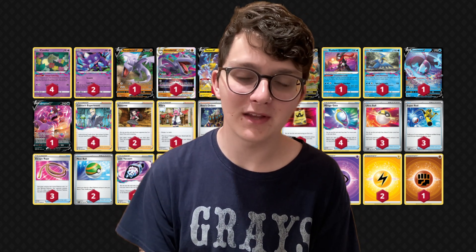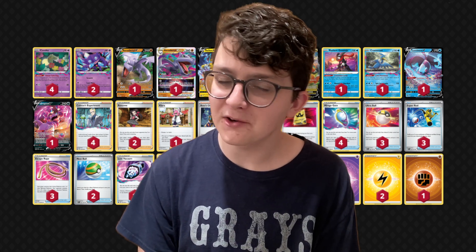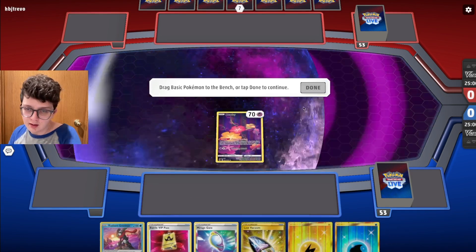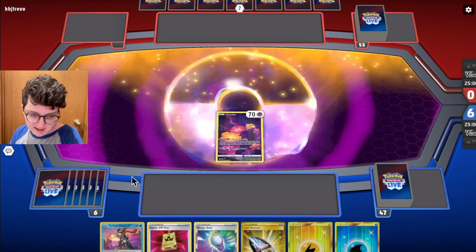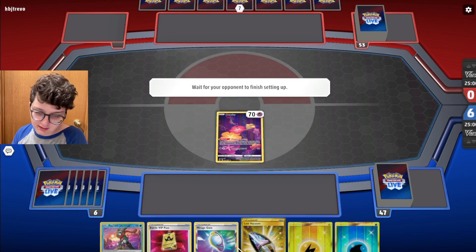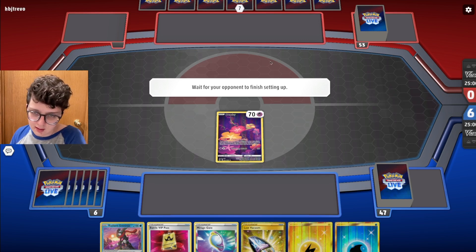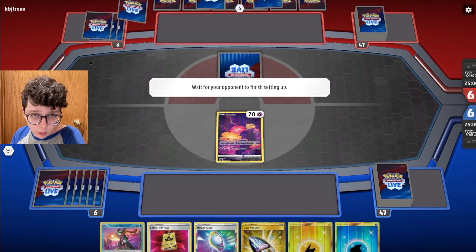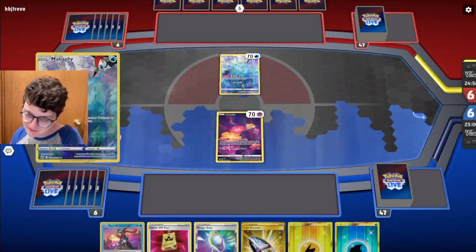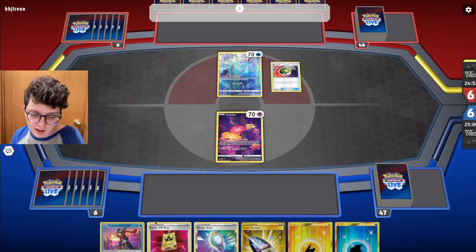I don't think I've run this good in a very long time. We've been doing well in tournaments, but how does this stack up on the ladder? Not a bad opening hand this game — we got our Flower Selecting, we can get all our Pokemon down that we need with a Lost Vacuum to potentially even be threatening turn one. We'll just have to see what we're up against. Manaphy tells us nothing, and it's unfortunate for us that they opened Manaphy instead of something else.